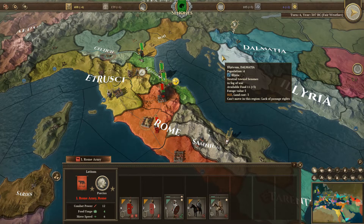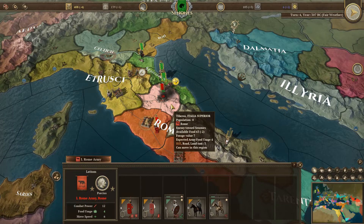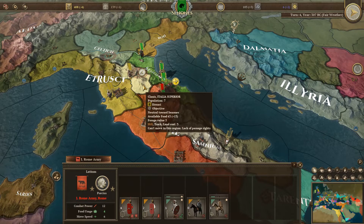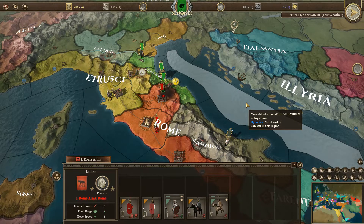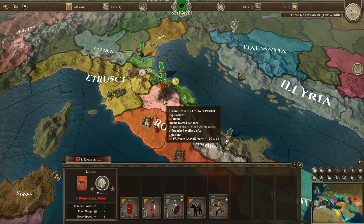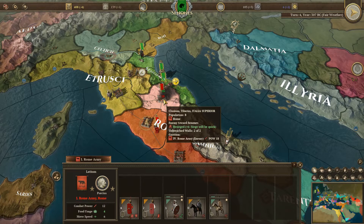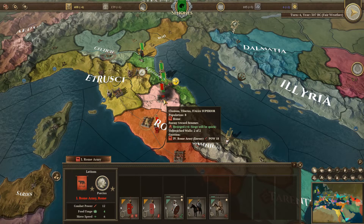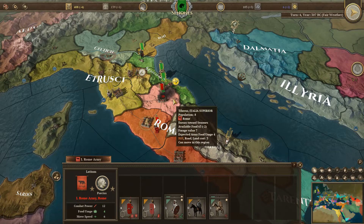Even if I capture the Roman province, that's probably going to cause some decadence. But capturing an objective here is not going to do that. I don't want to start a war with the Etruscans - I need to defeat the Romans, that's the most important thing. It says besieged plus six, siege will be quick. I don't know what quick means - one year, two years, three years? I may attempt an assault.